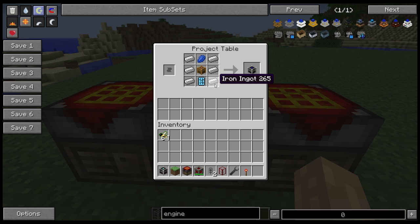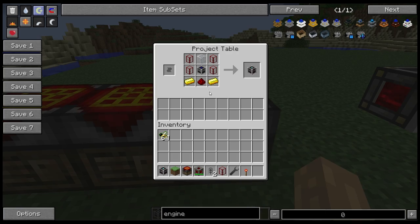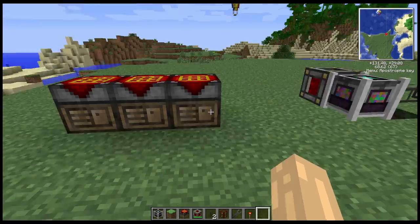The next machine along is the genetic machine, which is an upgraded Apius machine. You'll need a small circuit board made in the Forestry carpenter, along with iron ingots and a bit of lapis, plus the Apius machine. That upgrades it to a genetic machine, which then combines with tanks, gold, redstone, and glass to give you the Gene Pool.